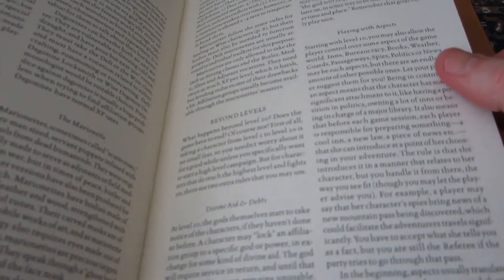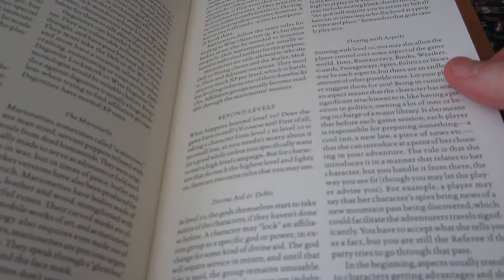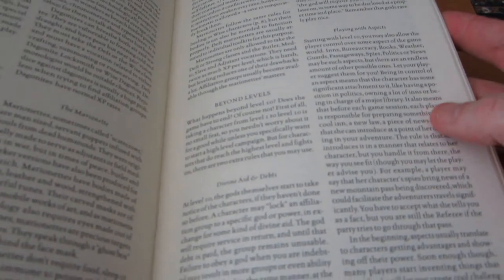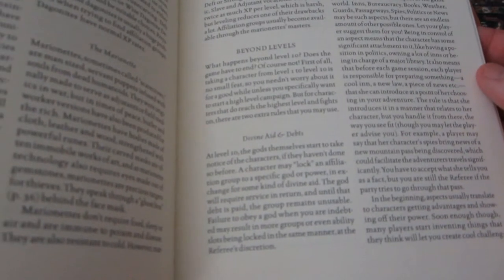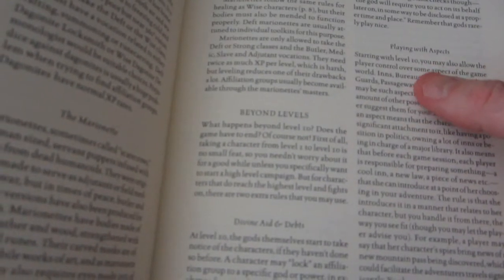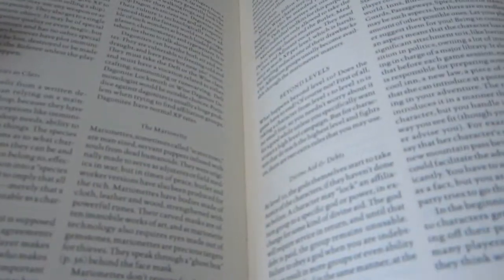There's even some talk about what happens beyond levels — the levels only go to 10 in this game, and you don't advance in stats after that. The notes about what to do after level 10 are all about the social aspects of the setting: for example, allowing players to control some aspects of the game world, or getting involved with the gods.